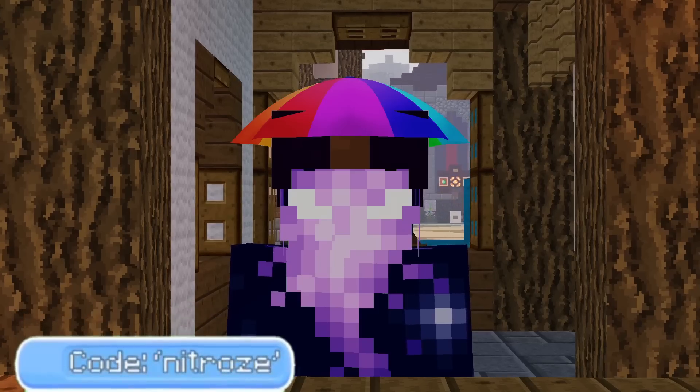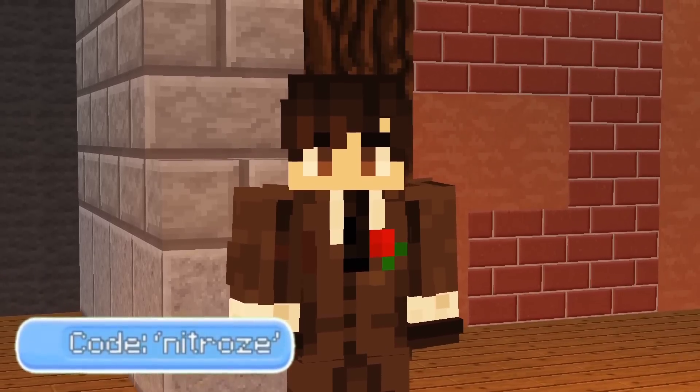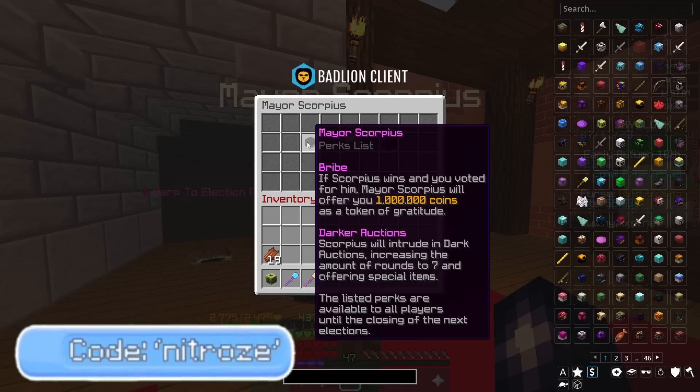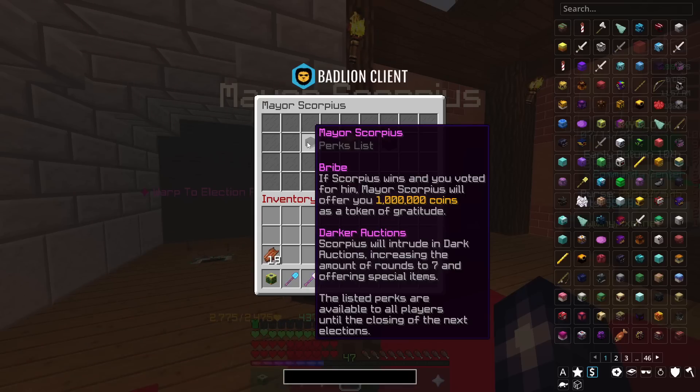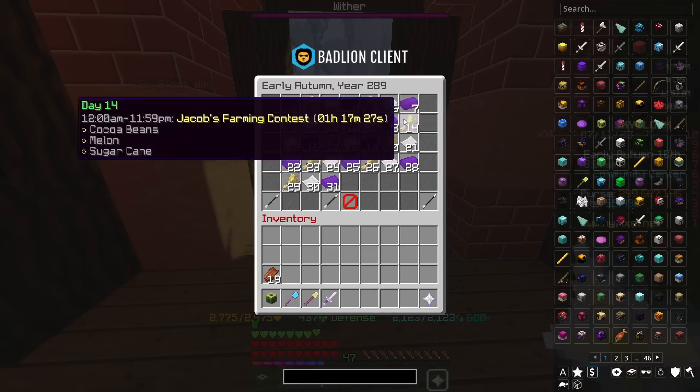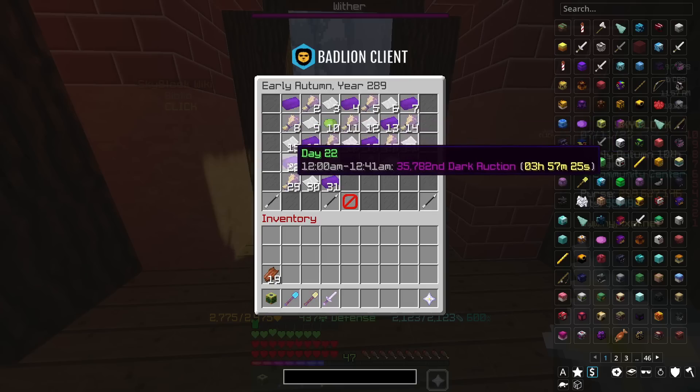However, a lot has changed since then. At the moment, Scorpius is currently the mayor. And for those of you who don't know, apart from giving you a bribe if you vote for him, Scorpius' only real stat is the darker auctions. This increases the frequency of dark auctions, and also introduces more special items.